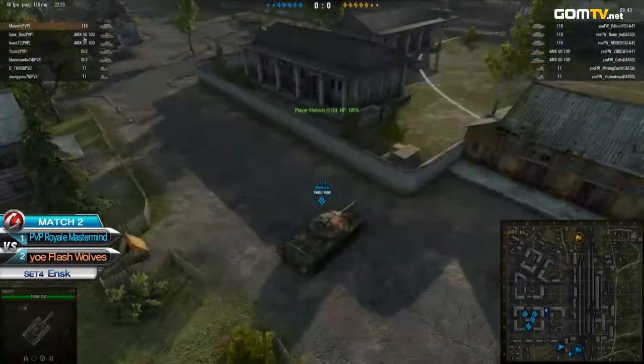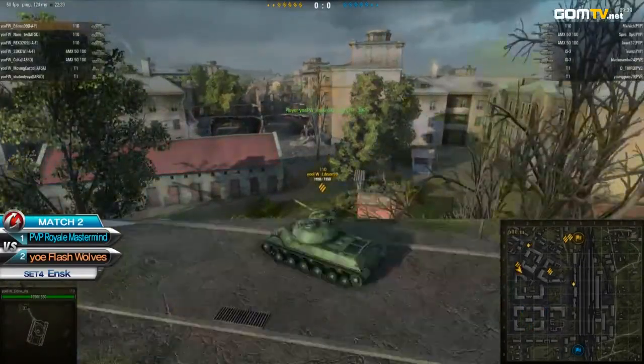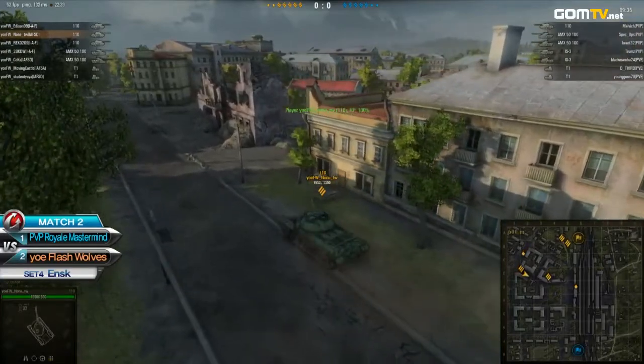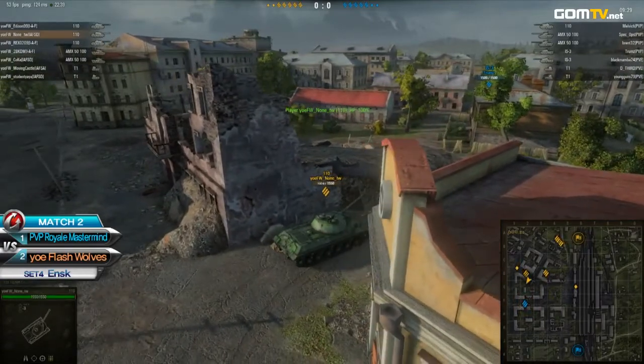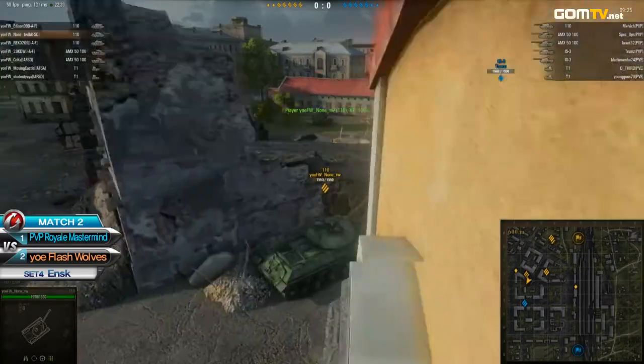Already we can see the PvP Royale Mastermind slide just heavily pushing towards the inner city — close to both teams. They have kept Melvik towards the railroad, except everybody else is in the inner city. We do see these teams very close to each other already, both teams making their way inside the city area.